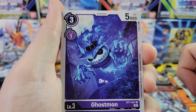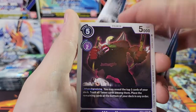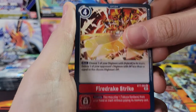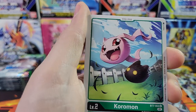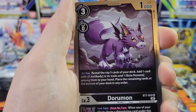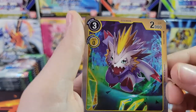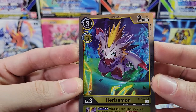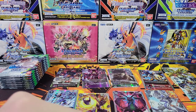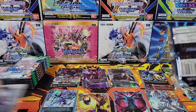Ghostmon — really like that Ghostmon. We've got the regular rare Dorumon. So we have the regular rare Dorumon, and we can compare that to the Alt Art at the end. Maybe I'll compare the two Dorumon side by side. Since this is just a rare and not an SR, that confirms the earlier pull is definitely the Alt Art.